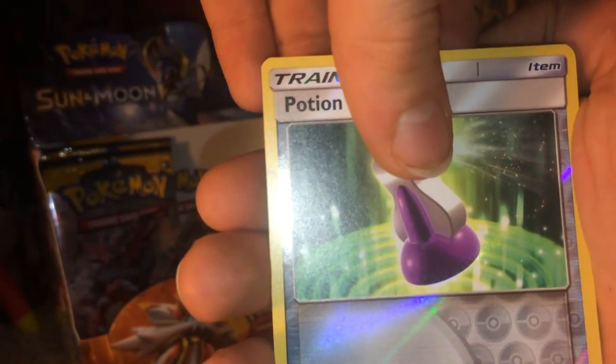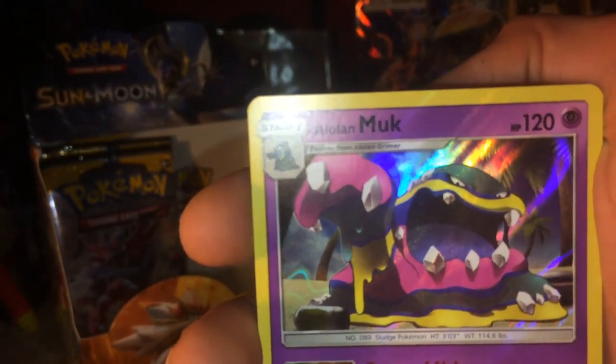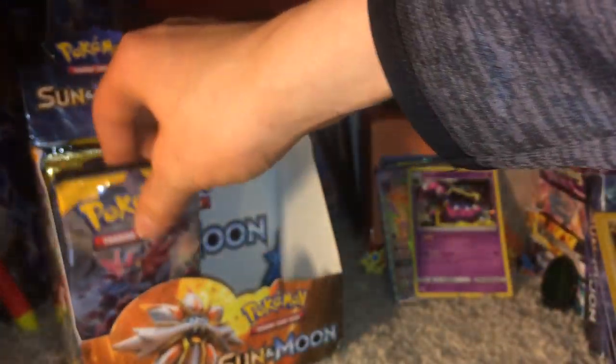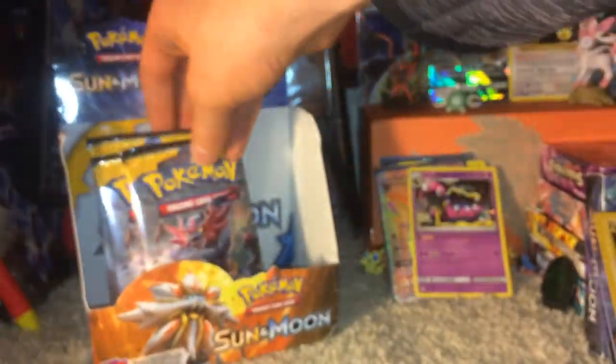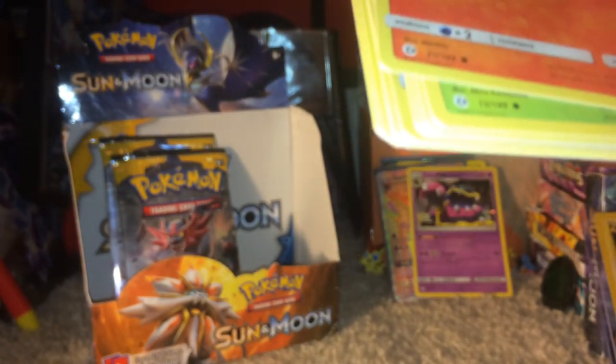Fourth to last pack — Prime Arena again. Water Energy. We have a Dewpider, Alolan Meowth, Growlithe, Roggenrola, Cosmog, Golbat, Dragonair, Poliwhirl, Reverse Holo Potion. And oh yeah — Alolan Muk, not Reverse, just Holo. Neato burrito — please tell me to never say that again. That was weird.